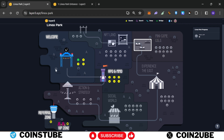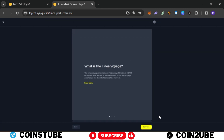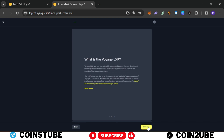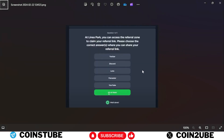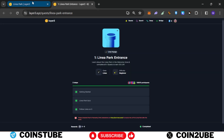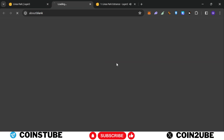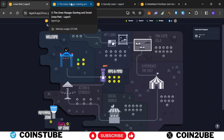Once you come to Welcome, you will find the first Lineup Park entrance where you can get 30 LXP. Click on continue, and then the quiz will arrive. For the quiz, you need to click on all of them, then click continue and follow Linea on Twitter. Now this first task has been completed and we'll move to the second task.